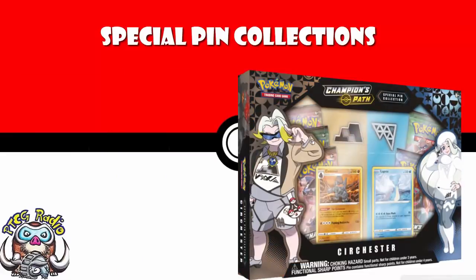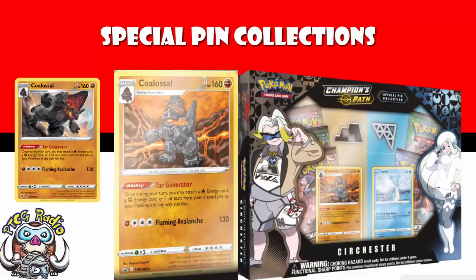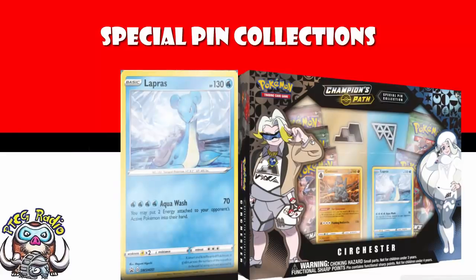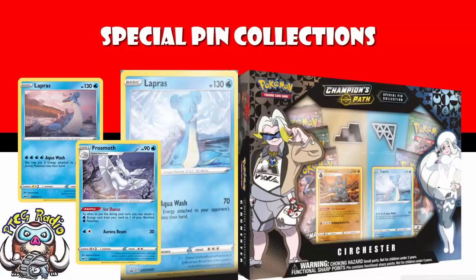Moving over into the Sir Chester box, we do actually get an alternate art version of Colossal. This is a really nice Colossal that accelerates a fighting and a fire energy from your discard pile to your Pokemon in any way you like. It's a reprint of the one from Rebel Clash, but it's a good card. As for the Lapras — we like Lapras, Lapras is a lovely Pokemon — but this is just an alternate art reprint of the one from Sword and Shield, and let's just say it's not a particularly good Lapras. You could put it in a Frostmoth deck where you can accelerate energy, and that could work, but it is not going to set the world on fire.